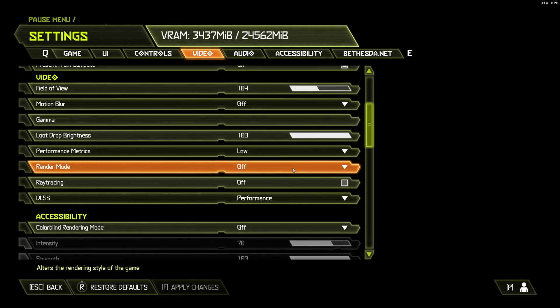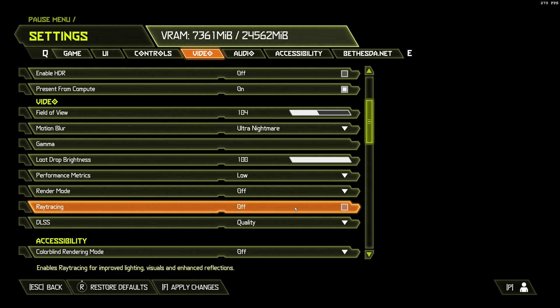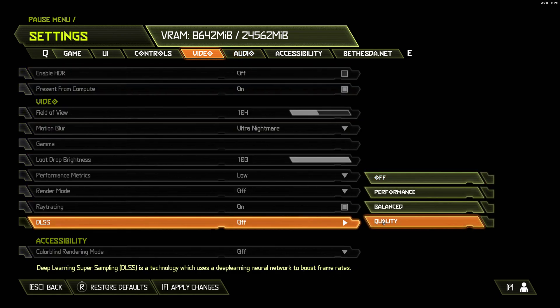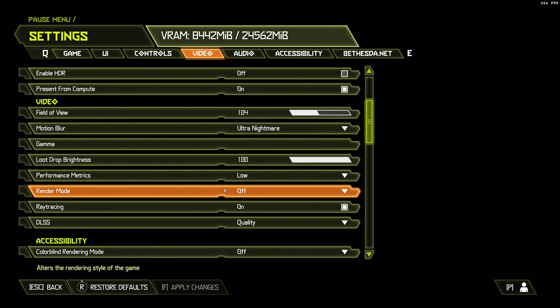Let's crank everything back up again. I was hoping to get to a thousand frames a second but I think I'm CPU limited. When you turn the ray tracing off, the VRAM is about 7.5 gigs - so if you had a 2080 with 8 gigs you'd be okay there. Then if you turn it on, you're over-allocating at 8.6 gigs. You can help that out with DLSS - so DLSS is also a good memory saver.